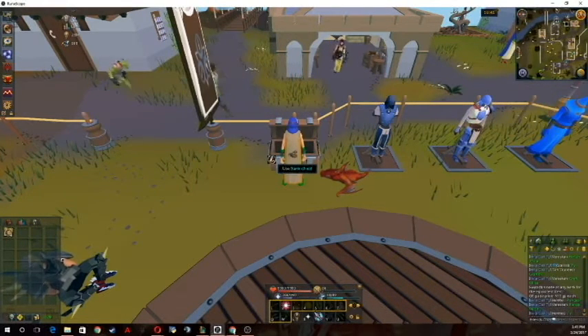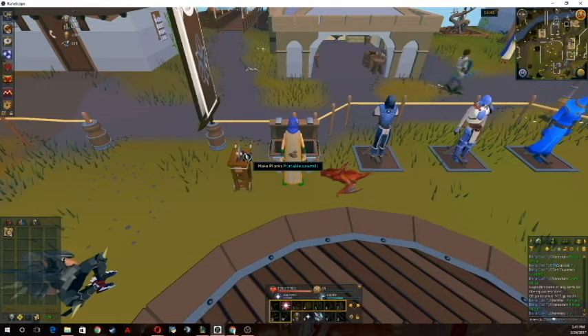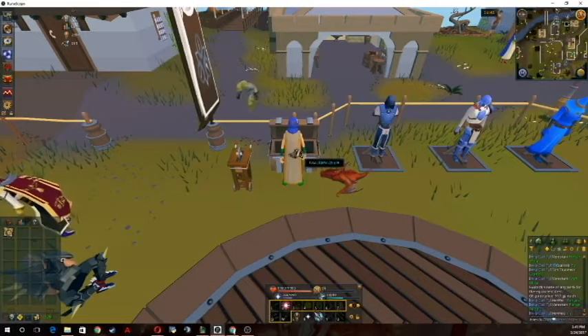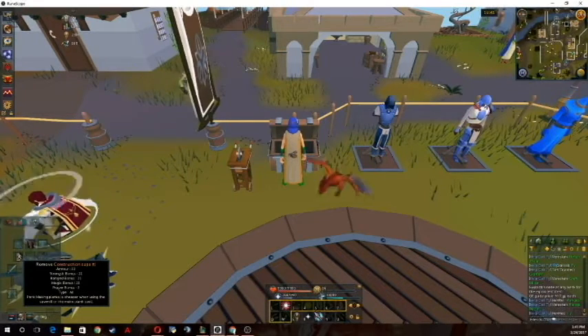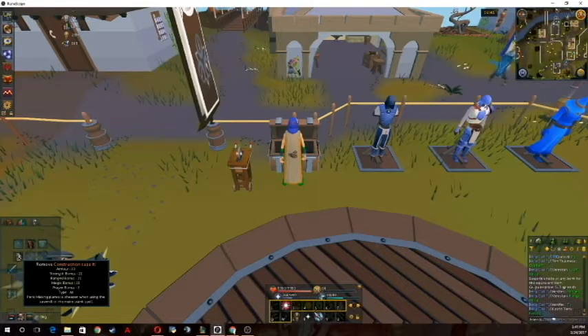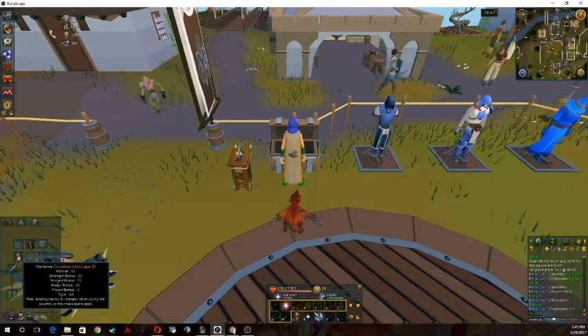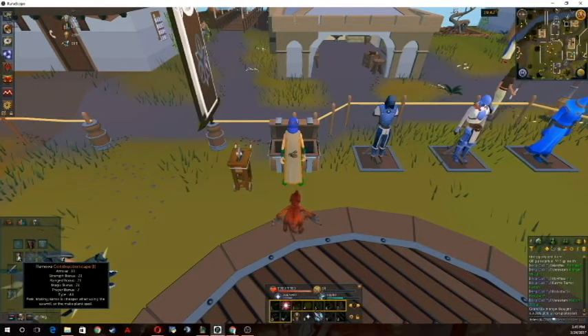With the portable sawmill, you get a 150gp decrease on every single mahogany plank, bringing it down to 1,350gp per plank. The 99 construction cape also gives a 150gp reduction. The big perk is these two bonuses actually combine, giving you a 300gp total reduction — a 20% reduction in the cost of making planks, down to 1,200gp per plank. That's why this is really OP.